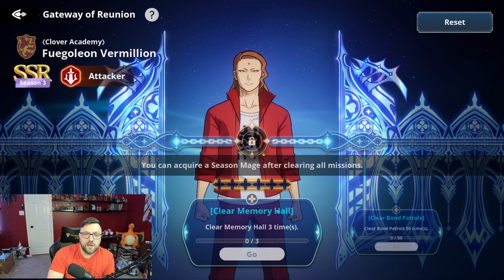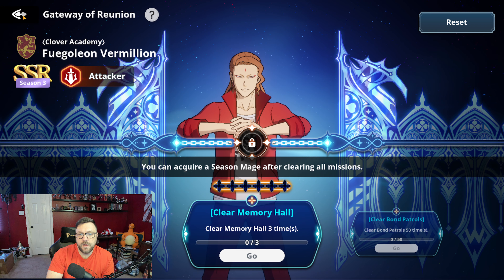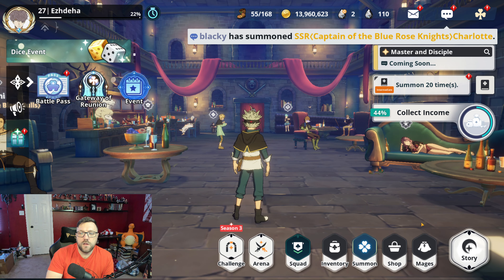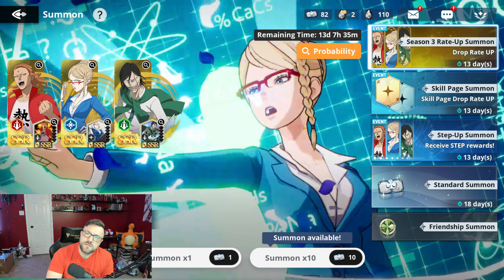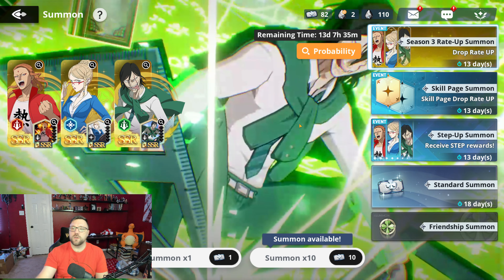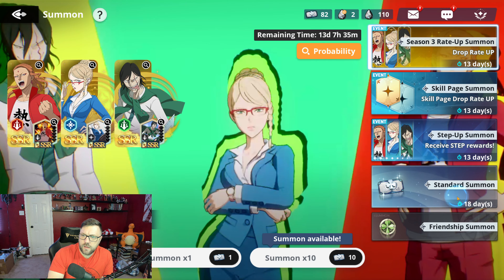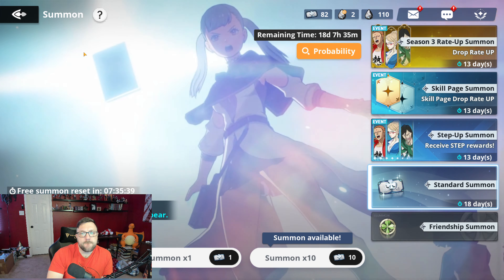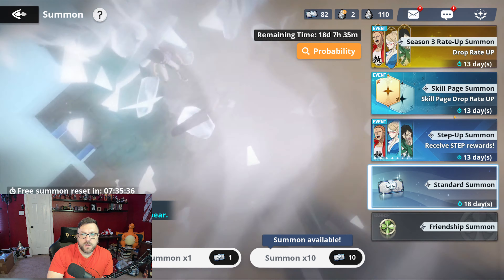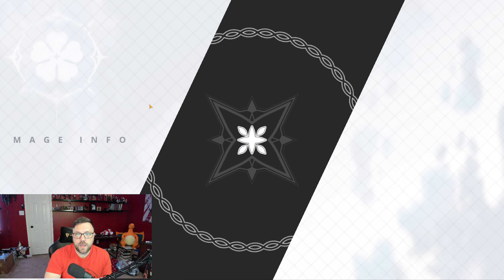I did not get Jack — I may do some more summons and we'll wait and see what the rewards are over the next couple of weeks. We've got 13 days left on this banner and 18 days for the standard banner to reset, which usually resets when the new banners drop. We got a skill page and we got Charlotte, so we'll grab Fogelion from the key. We'll leave Jack for later.